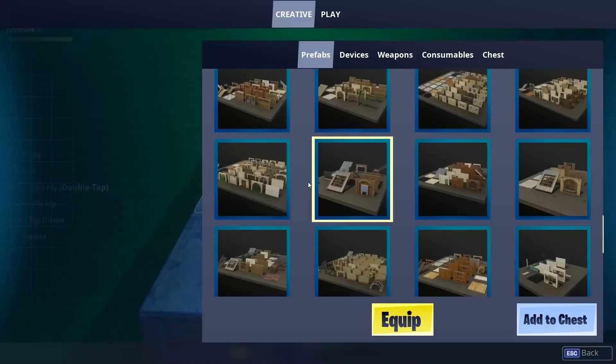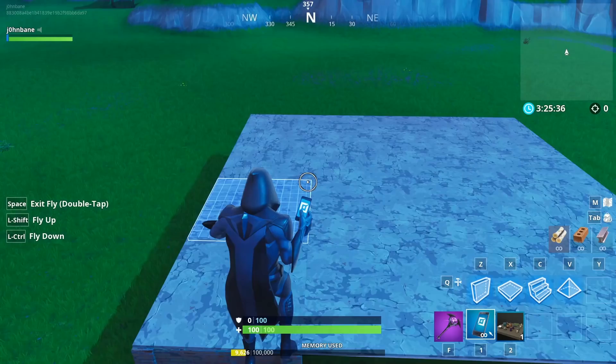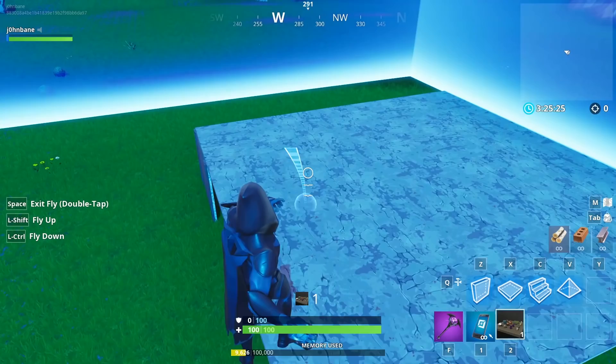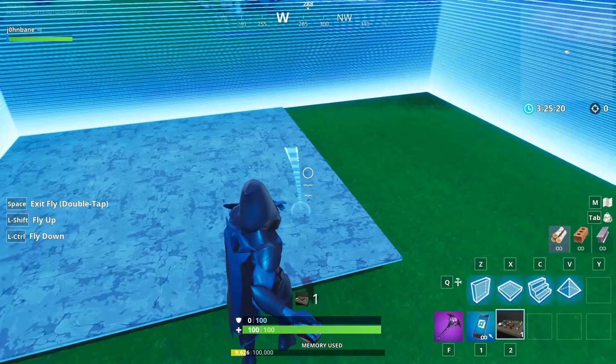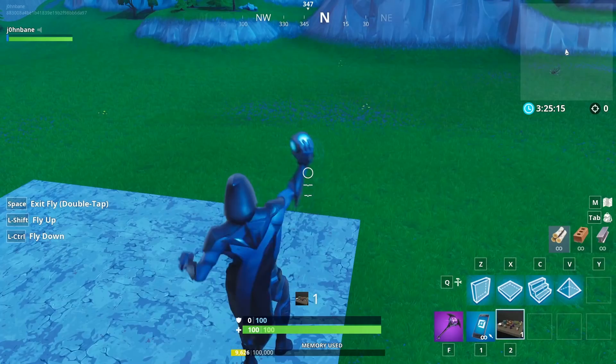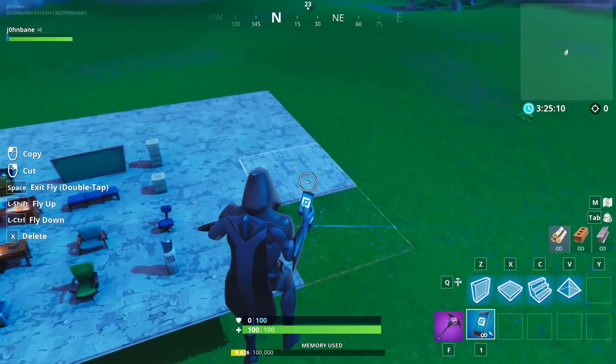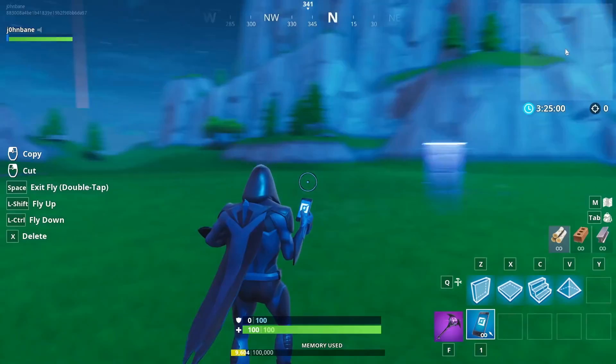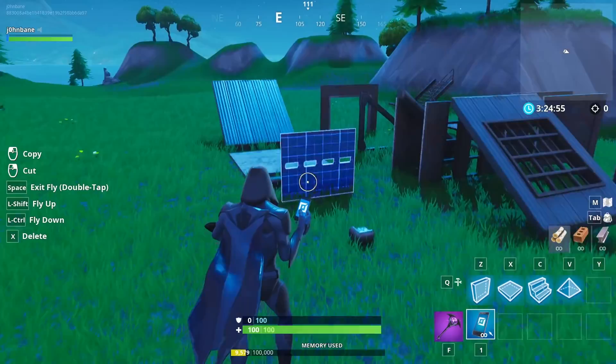Whenever you grab a piece and you're about to drop it, if there are fewer pieces in the area, it will start snapping to the lower left-hand corner, so you've got to line it up carefully. Once you have all the pieces you want from an instance and you're ready to get rid of the prefab, all you have to do is this — and it will get rid of most of them. Sometimes floating ones won't go, but it just got rid of most of the prefabs.